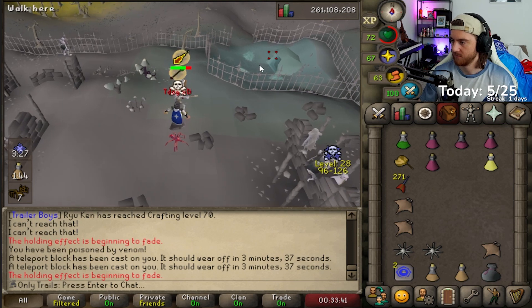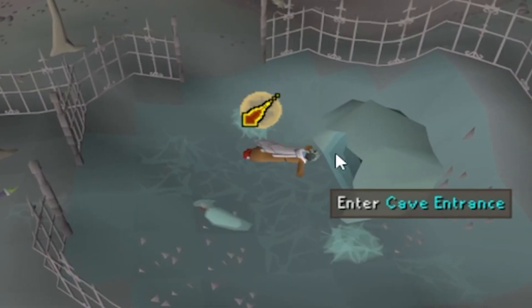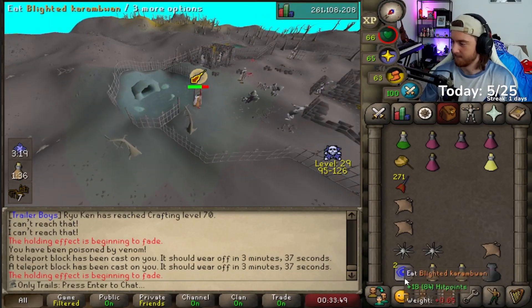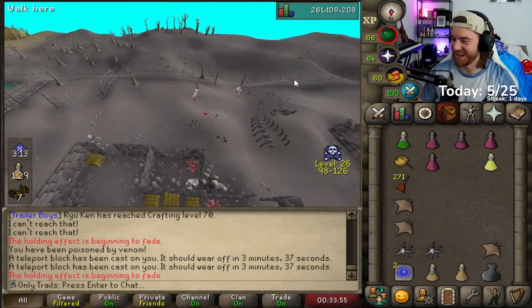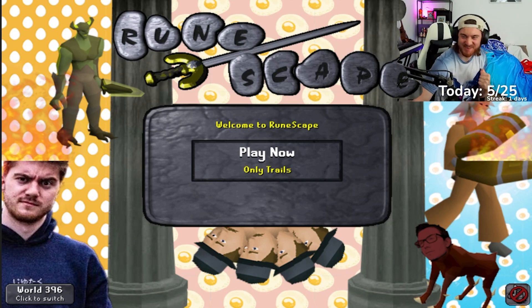I can't enter Corp Cave. I'm gonna push-up emote here. I got him! Yes! Push-up emote worked! Yes! What an escape! I'm so happy with that one!